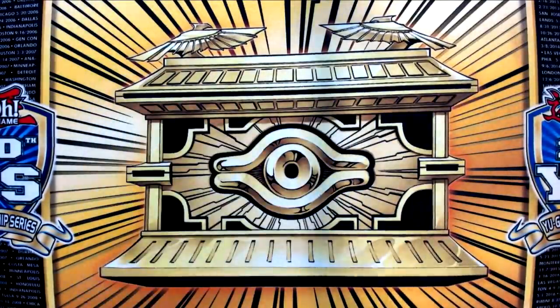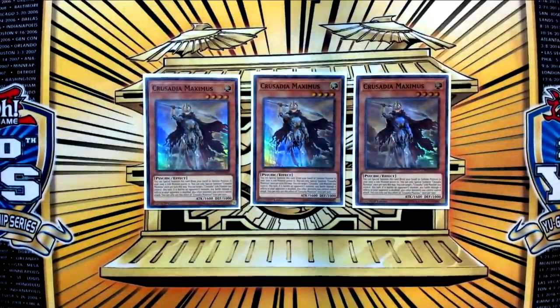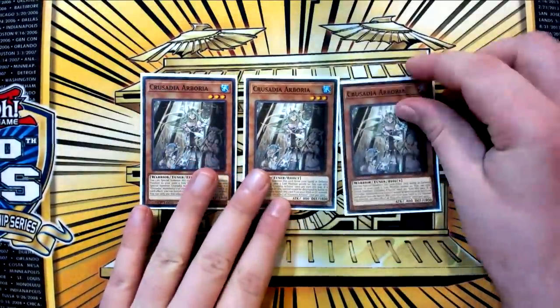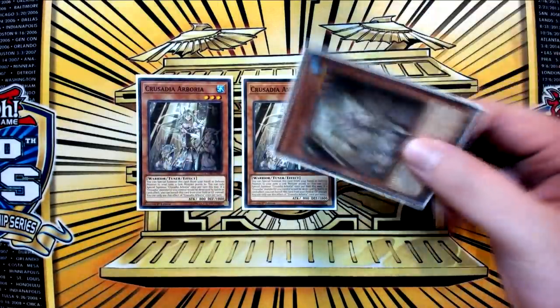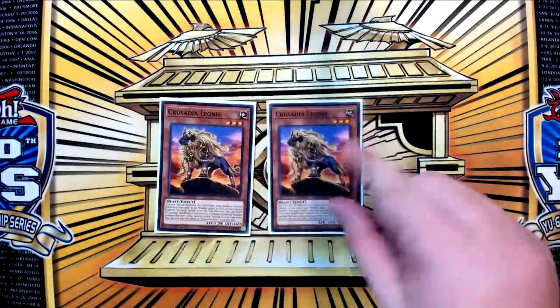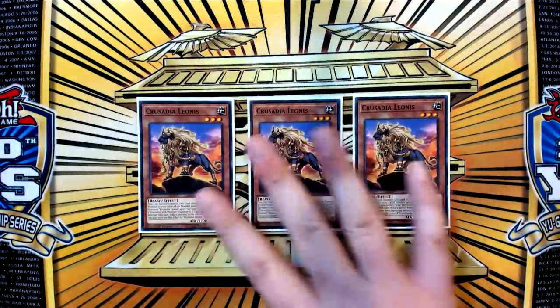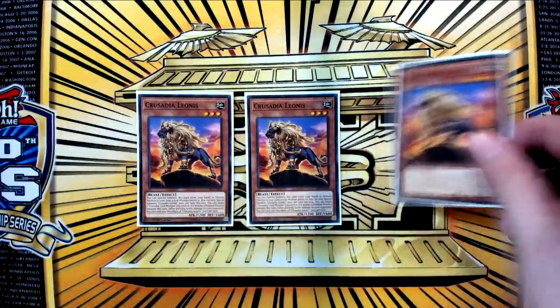Draco is super important. Then 3 copies of Crusadia Maximus — this guy's effect doesn't come up that often, but it does when you're going for big OTK pushes. It's literally just to be a name because Crusadia names are super important in this deck. 3 copies of Crusadia Arborea — this one is actually important because it's a tuner. Its protection effect does come up sometimes, but the main thing you want it for is to be a tuner to go into your non-Draxxer play, so definitely play 3 of that. 3 copies of Crusadia Leonis — this is our only Rescue Cat target in the deck, but it works out super well. This card's effect barely comes up.